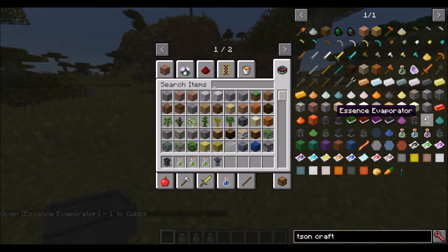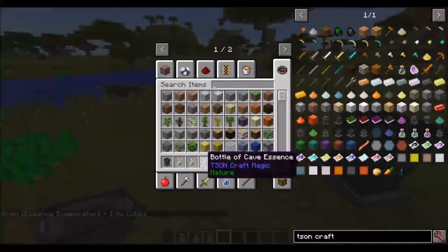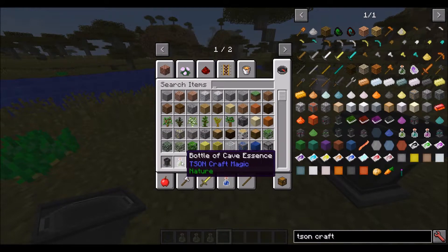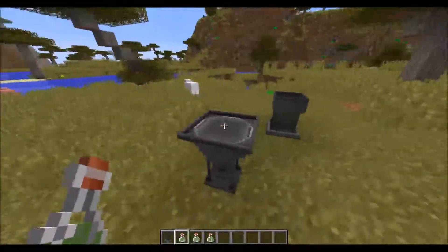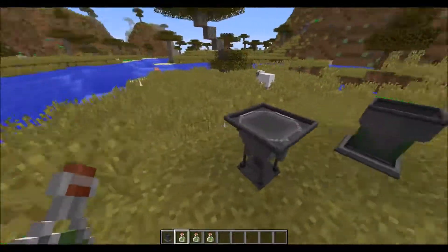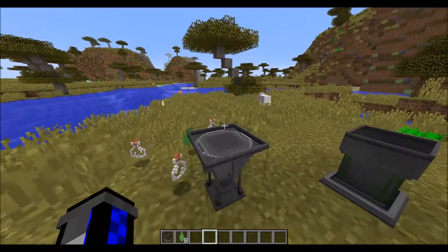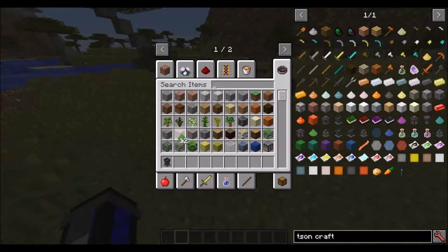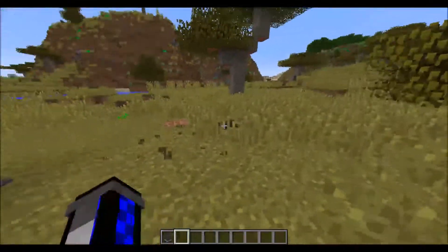And this goes well with the essence evaporator - that's how you evaporate these bottles of essence. The essence I picked up here, which of course has the green nature part there. It says 'nature' on them to tell you what kind they are. And the essence evaporator - you need a new model on it of course. Most of the magic stuff at the moment works the same way as before, and just gives you four dust per bottle.